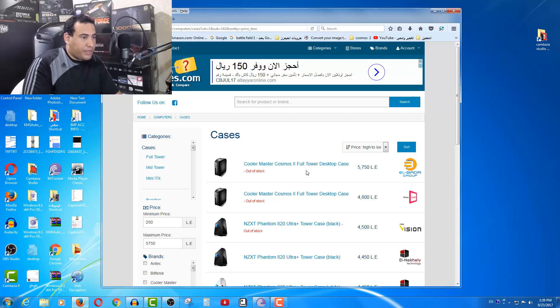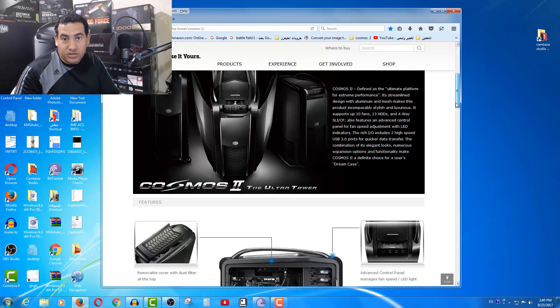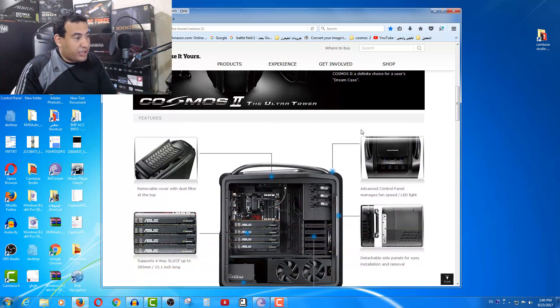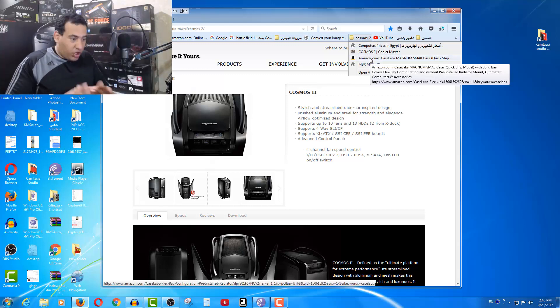The brand is 650. I want to tell you that this is a feature of the product, and you'll find the style of the COSMOS. The style of the COSMOS is very low on one end, very high on the other. It has aluminum and steel for strength. The metal has a lot of steel. It takes 10 fans and 13 HDDs hard, and it can support 4-way SLI. It takes a custom loop, but it is very long. The metal is an extra.